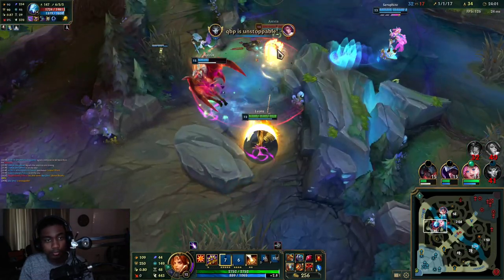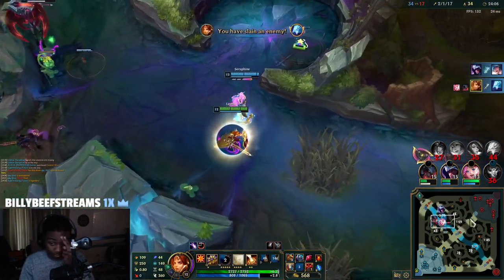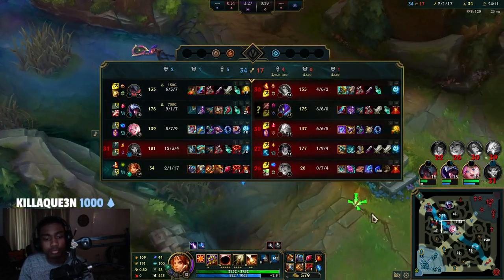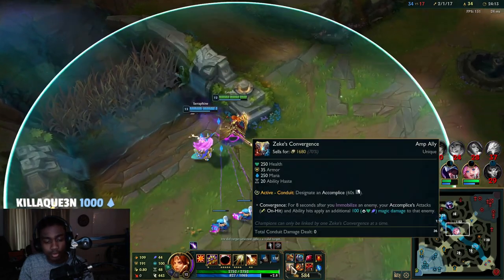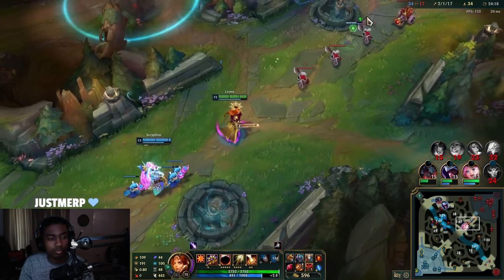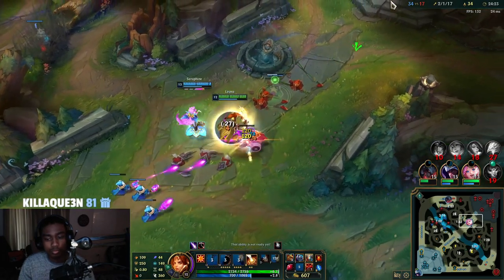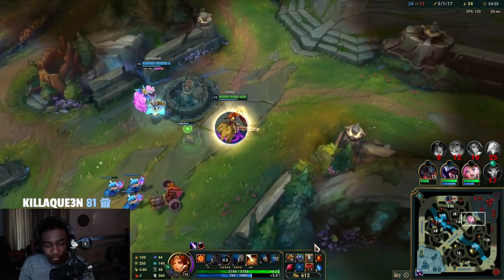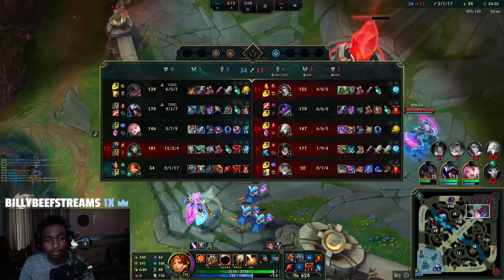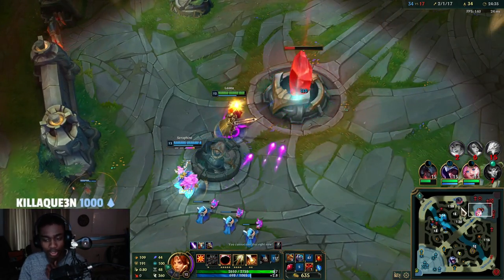That is unfortunate — Jhin didn't have Galeforce there because he probably would have lived. But it is okay. Pushing this wave. Seraphine gets Zeke's for now. We gotta take this inhib — as soon as we take this inhib we can push through top or bot to end the game.